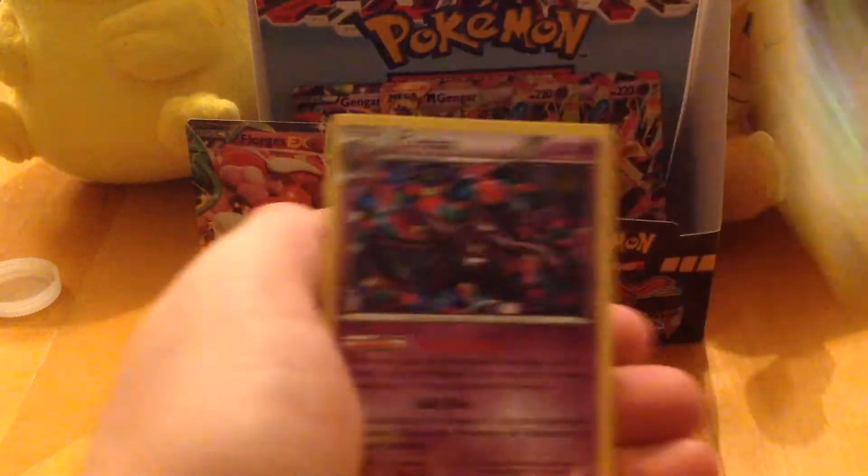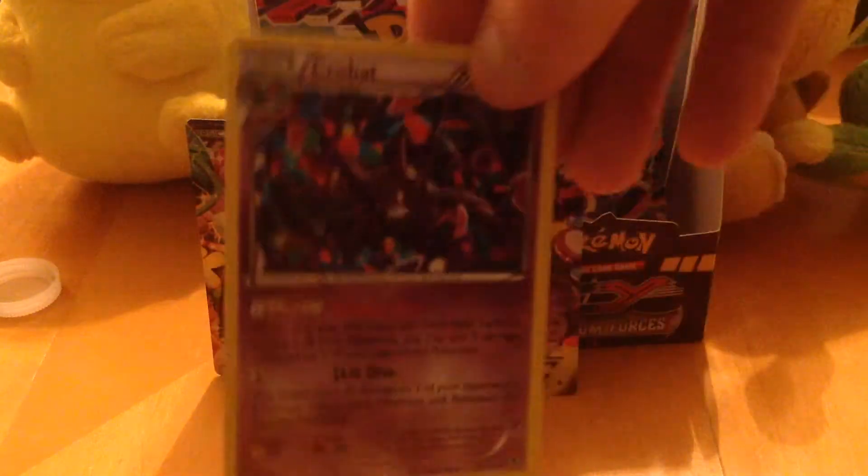Except for the good stuff, obviously. Fletchling, Roggenrola, Pumpkaboo, Joltik, Shelmet, Golbat, Wobbuffet, Shauna, Reverse Diggersby, and Crobat Rare.